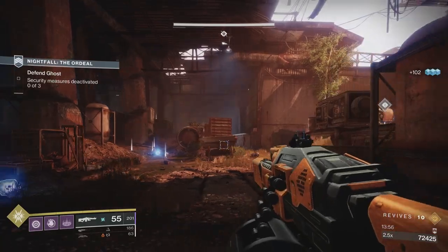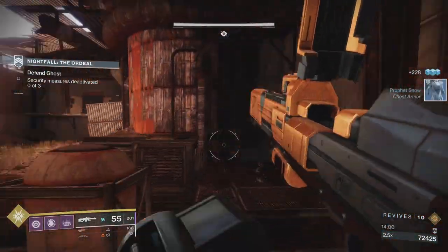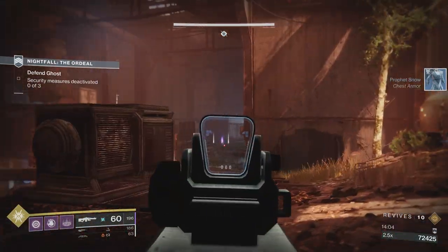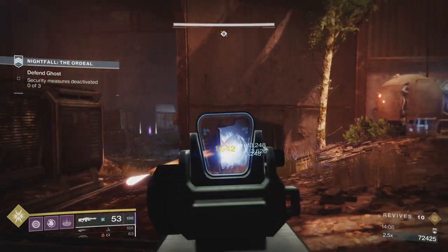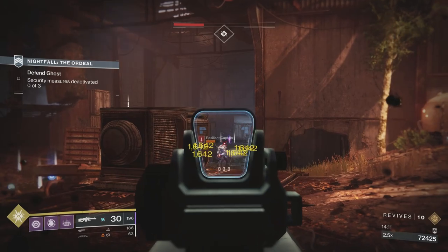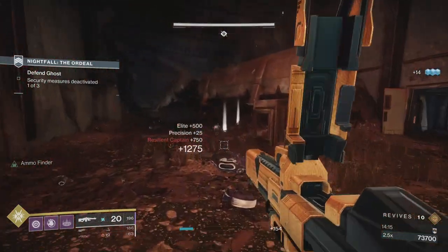Snipers down. Wait for your shanks. The last thing you should have in this first wave is an arc captain — he'll teleport constantly around here. Once you kill him, that's your fallen wave done. Wave one: fallen. Wave two: hive.